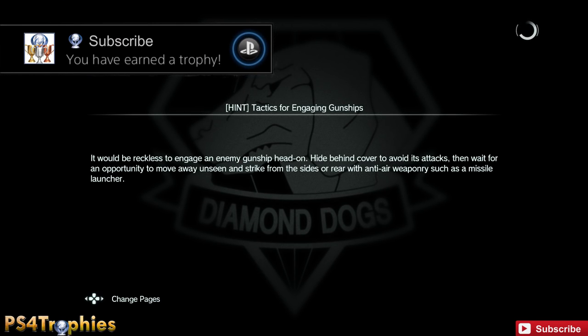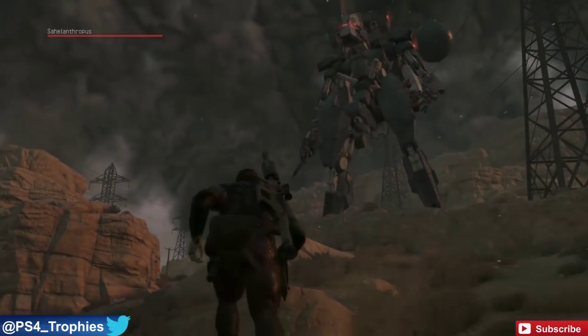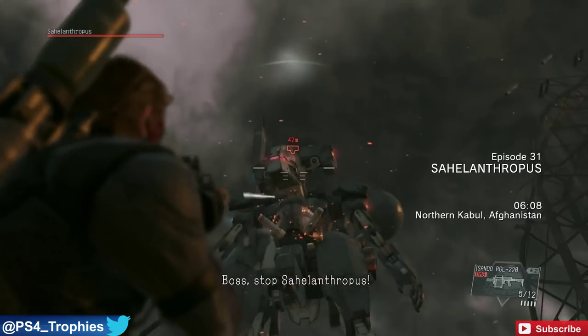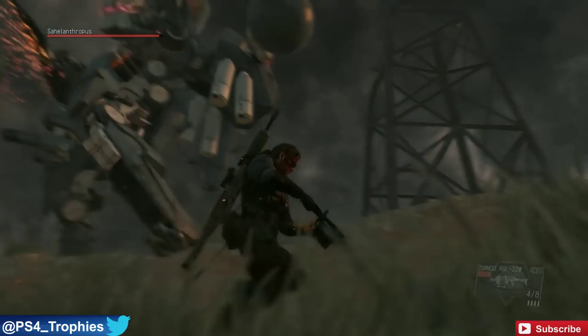Hey guys, welcome back to the Phantom Pain S-rank walkthrough. This is the 31st mission — it's Sahelanthropus. This is not going to be very hard to S-rank, really. The challenge is just beating the boss itself. I chose to use in my loadout a grenade launcher and a rocket launcher exclusively.